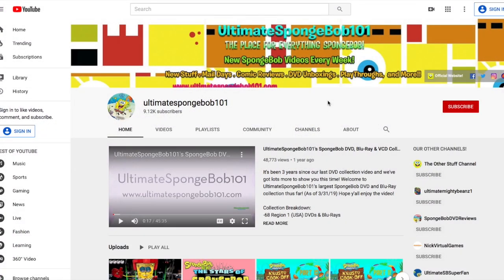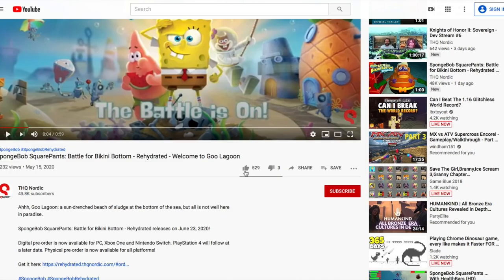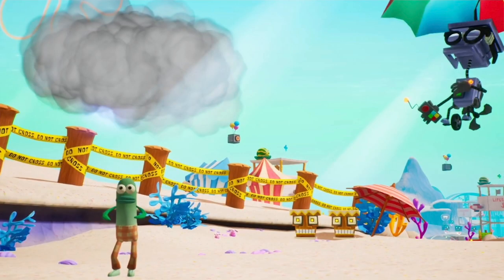Hello, YouTubers! It's Spongebot11 back here again on the Spongebot channel on May 15th. About three hours after I posted the previous video, THQ Nordic dropped another SpongeBob Battle for Bikini Bottom Rehydrated trailer. That's trailer number seven, which we're going to be analyzing in this video. It's going to be a short one because it's just focusing on one single area: Goo Lagoon. The trailer page describes it as 'a sun-drenched beach of sludge at the bottom of the sea, but all is not well here in paradise.'